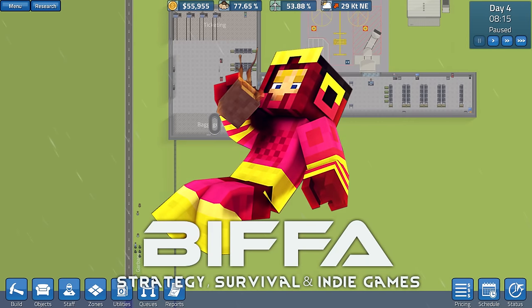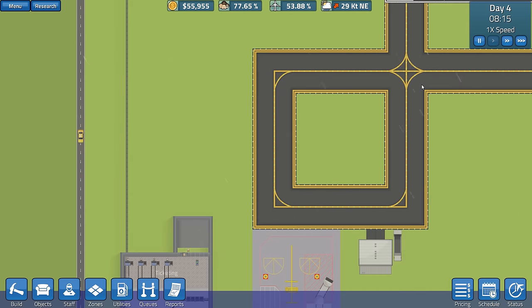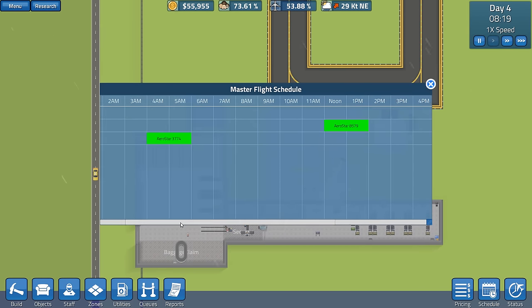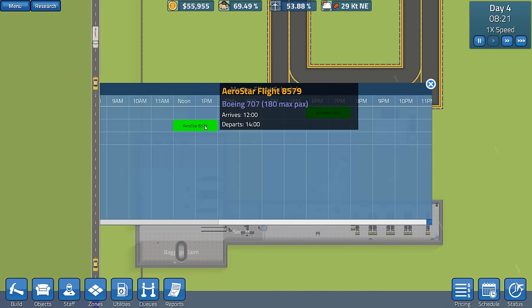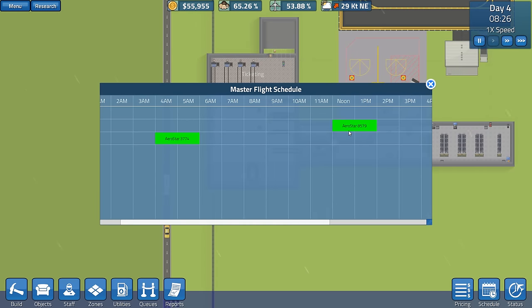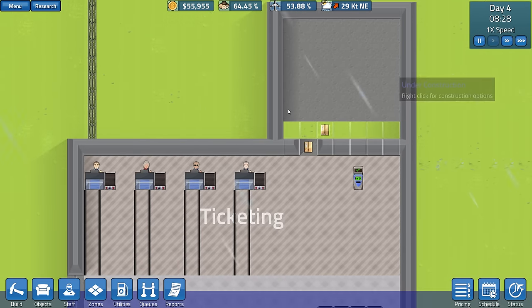Hello guys, welcome back to Sim Airport with me Biffa. Thank you very much for joining me. We're gonna do some more stuff at our airport here, get some things going. Last episode we had a schedule set up of one, two, three planes a day — we have a Ford Air, Aerostar, and Aerostar. The next plane is arriving at noon, so we've got a bit of time to change things. I've got my builders hopefully coming to fix this up.